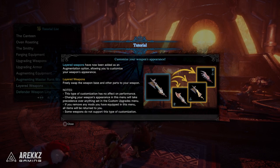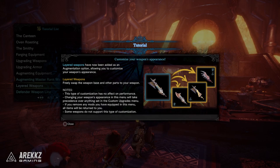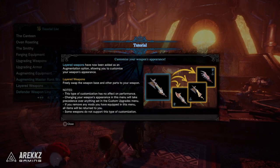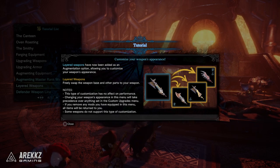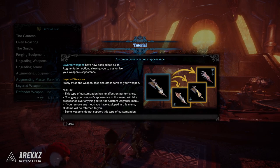When you first jump into the game after the update, you'll get a little tooltip when you visit the smithy. It says layered weapons have now been added as an augmentation option, allowing you to customize your weapon's appearance. You can freely swap the base weapon and other parts, however this customization has no effect on performance. Changing your weapon's appearance in this menu will take precedence over anything set in the custom upgrades menu, and removing any mods will see the items returned to you.